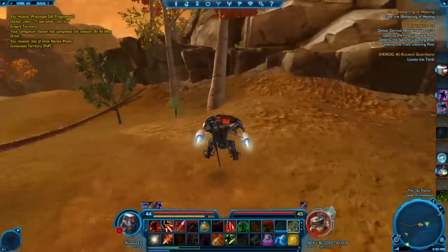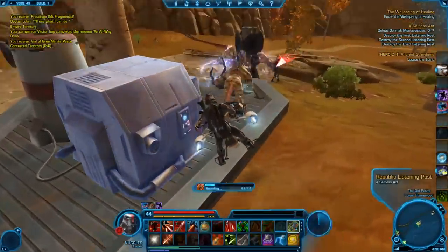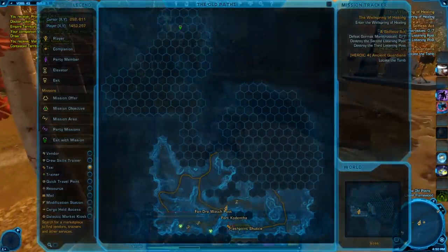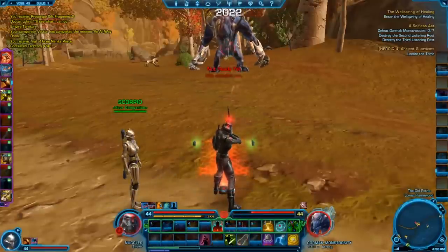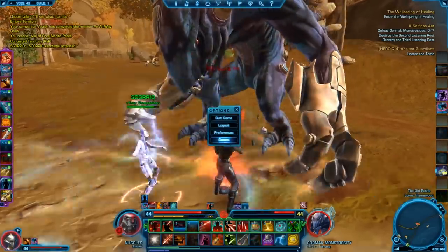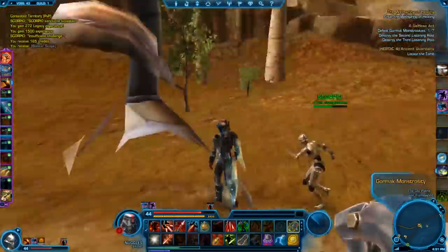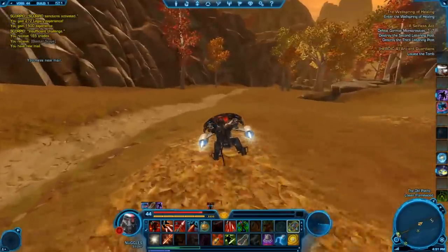There's an enemy aggroed — I'll just run by. Moving on, there's an objective up here. Scorpio kind of plays the tank/badass role and does all kinds of things. When they're in defensive mode, they'll only attack once the enemy attacks you. So if I started attacking one of these monstrosities, she would not attack until it hits me, which is kind of inconvenient because she does have a jump ability. I need to defeat Gormak monstrosities — I can start on that one.